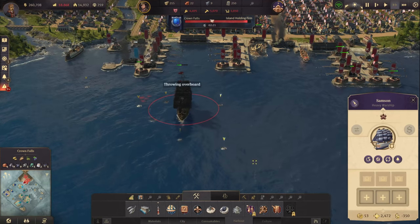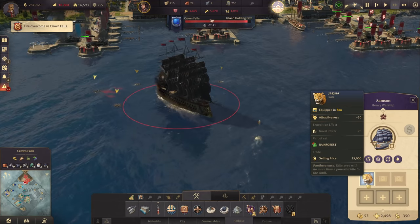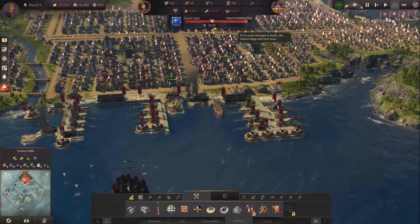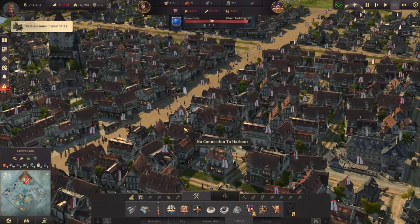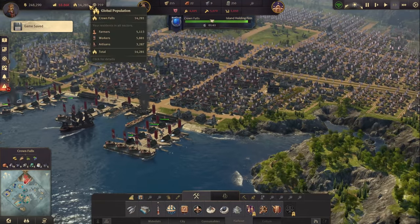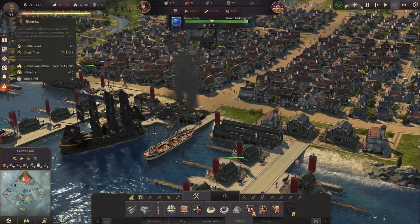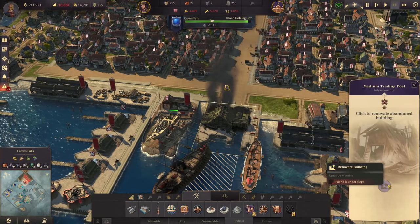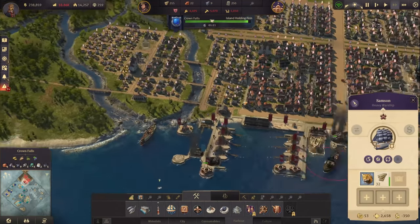Seeds, bread, pig heads - why do warships have pig heads and bread on board? At least that is something for the zoo, if we can actually afford to build the zoo at any given moment. We are also dropping really hard right now in population - down to 14,000. Money is still dropping at an insane rate.